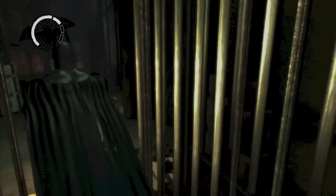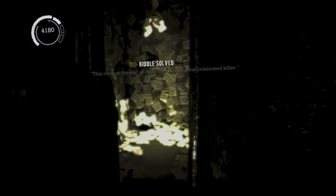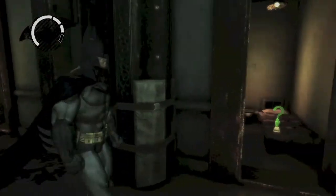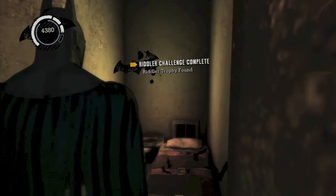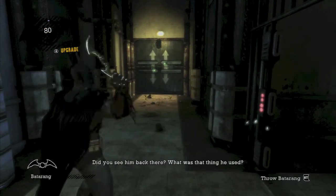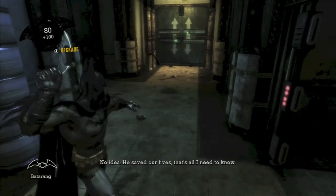Back in the prison — you'll find a room with a whole bunch of calendars. Scan it to solve another riddle. Then head over here and there should be an open cell — grab the Riddler trophy. And before you head out of the room, there will be three more Joker teeth on the way out, so don't forget to get them.